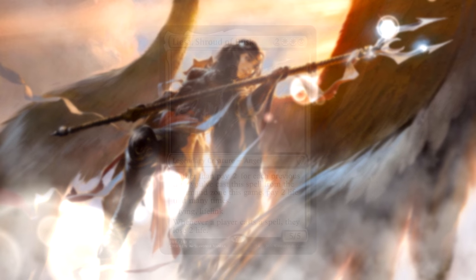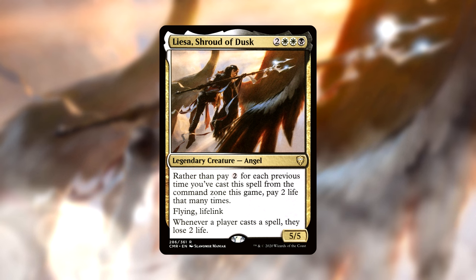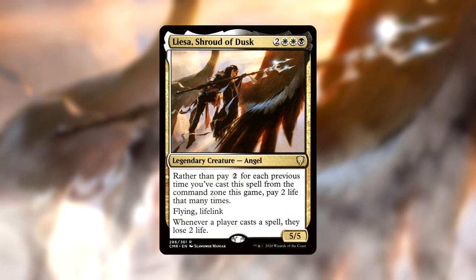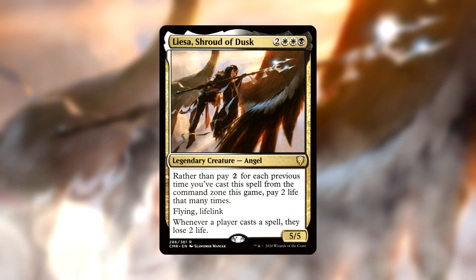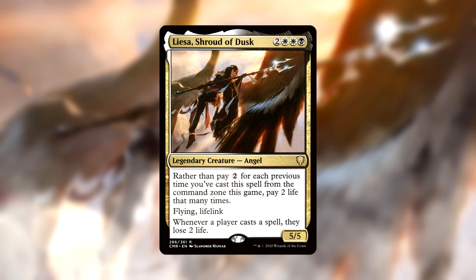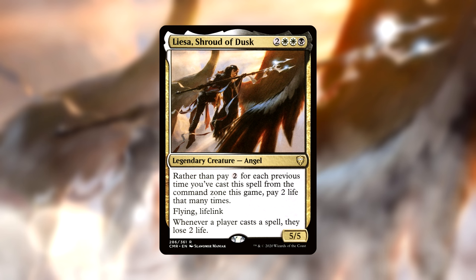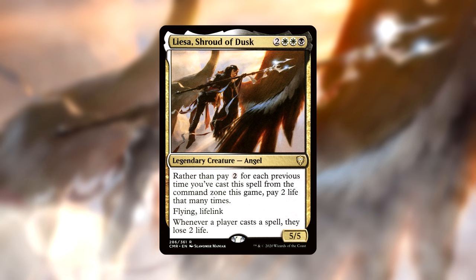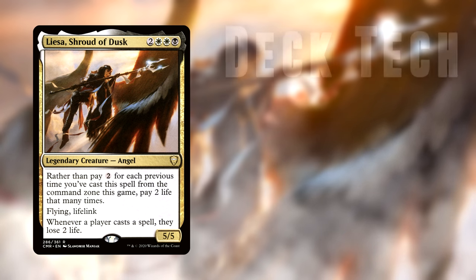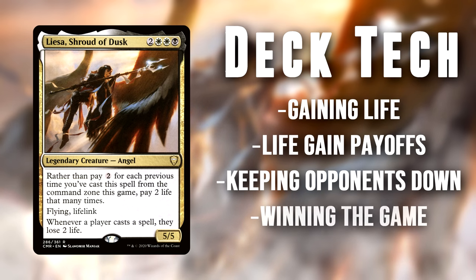First thing we have to do is meet the commander: Liesa Shroud of Dusk. She costs 2 white white black for a 5/5 flyer with lifelink. Rather than pay 2 for each previous time you've cast this spell from the command zone this game, you pay 2 life that many times. Whenever a player casts a spell, they lose 2 life. This deck is looking to keep Liesa on the battlefield and take advantage of her mutual life tax on spells by staying at the highest life total, and we'll finish opponents off in one fell swoop.